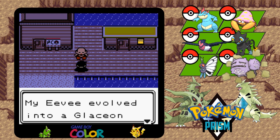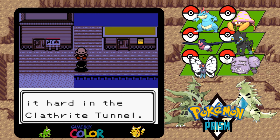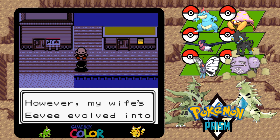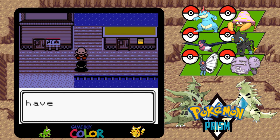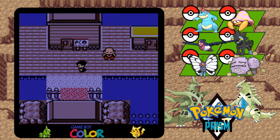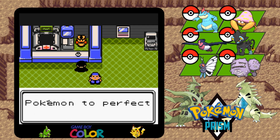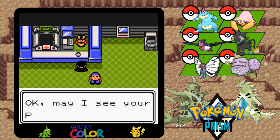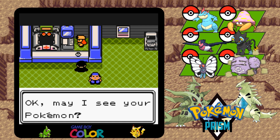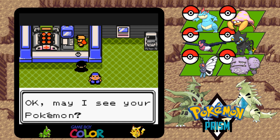My EV evolved into Glaceon while training it hard in the Catharite Tunnel. However, my wife's EV evolved into Leafeon instead. I'm not sure why. The theory I have is that they were in vastly different areas. Alright, so he's pretty close with that. Let's just heal up here so we can use this as a fly spot. I'm sure you don't actually have to heal up, but that's just the way I do it.